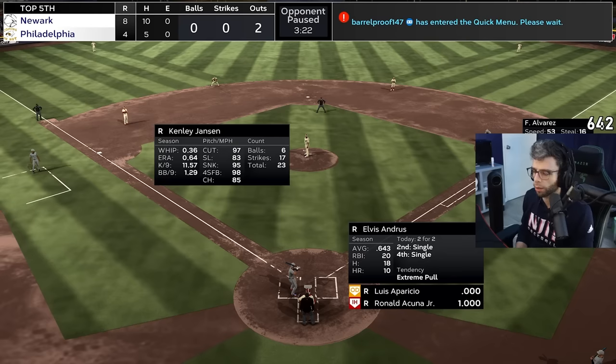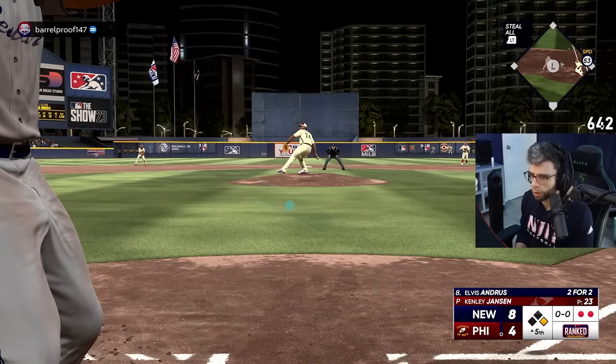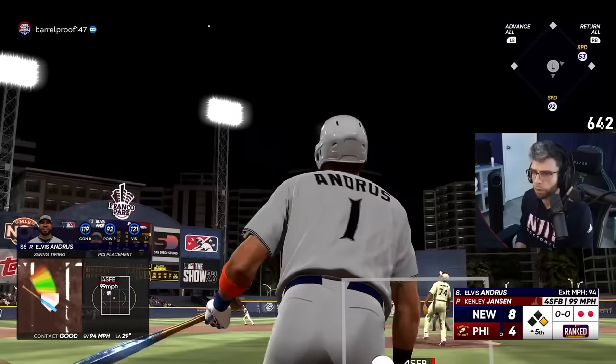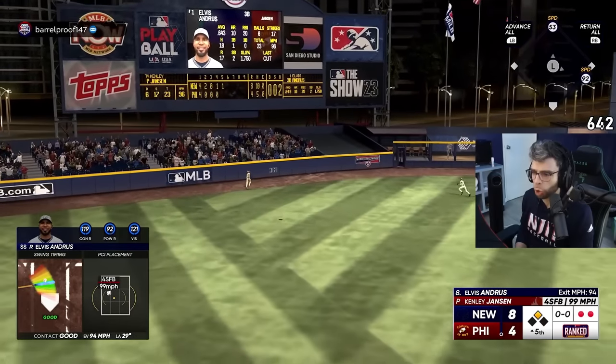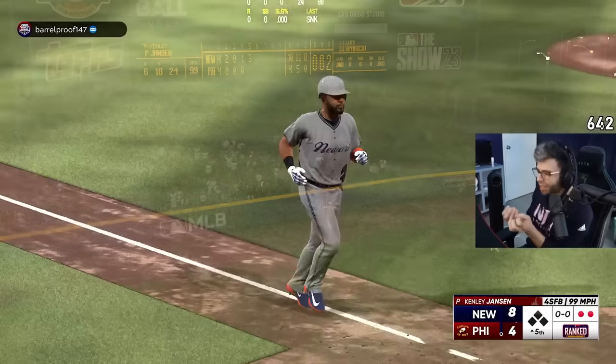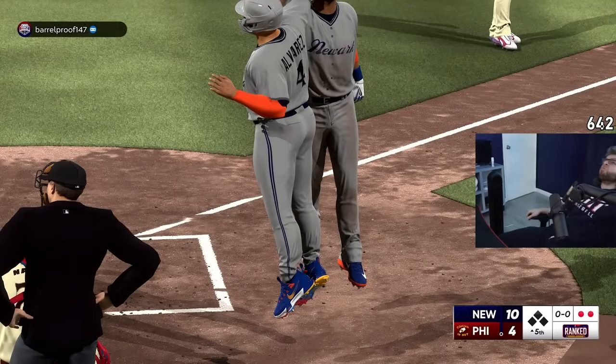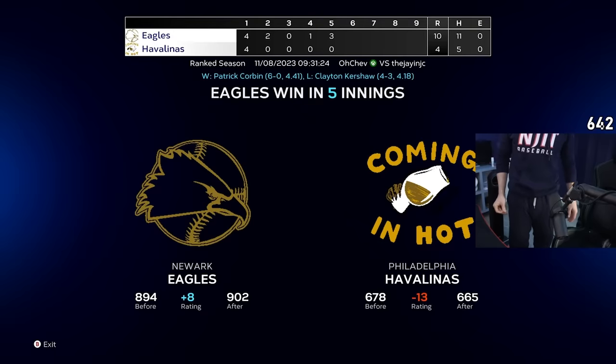Elvis Andrews — don't let this game's nonsense distract you from the fact that he's two for two. He did it without Trey, but Elvis Andrews is just — he's so good. See ya! World Series baby!